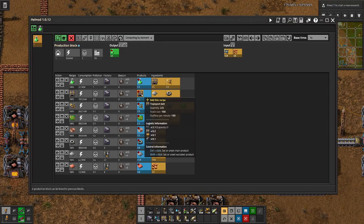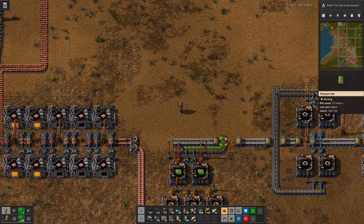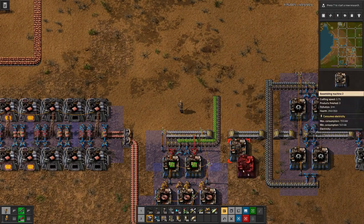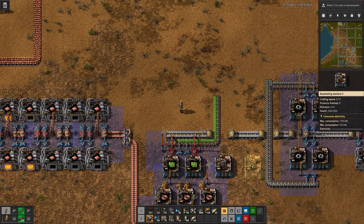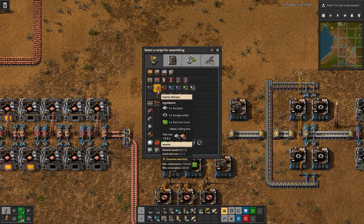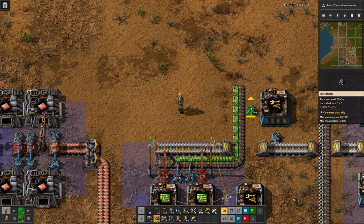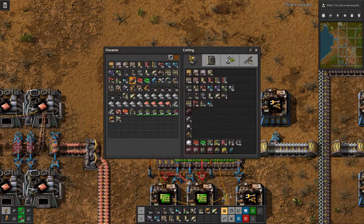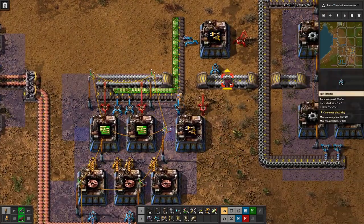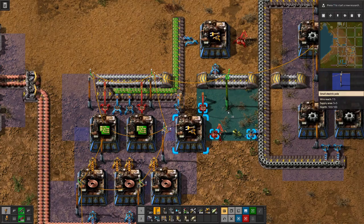We need the belts and the inserters — belts need one factory, and inserters need two. Let's have one here and one here, one here and one here — that's for the inserters. Long-handed inserter, long-handed inserter, short-handed, long-handed, and power.